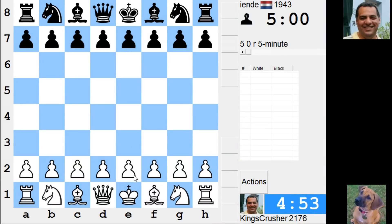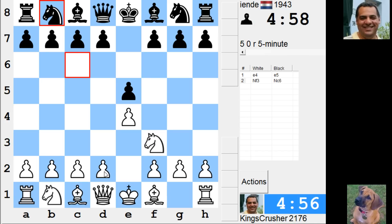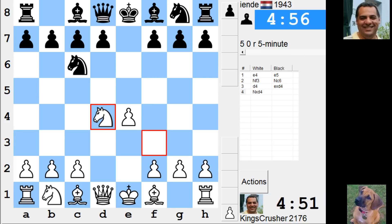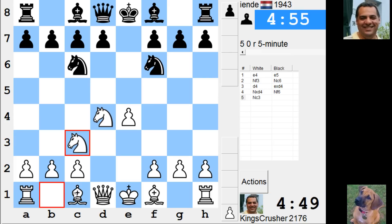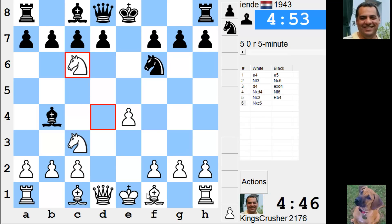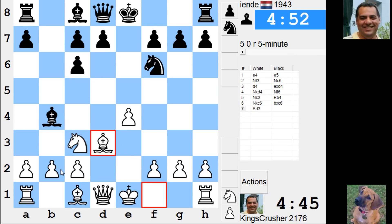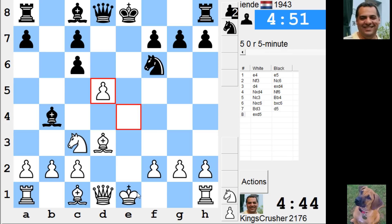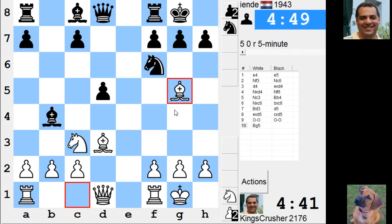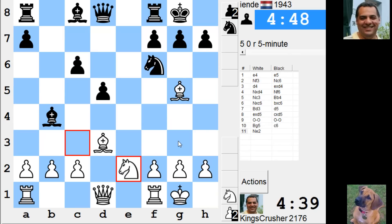Welcome to another exciting five-minute auto pairing. Let's try the Scotch Game — might be interesting or a gambit-like Scotch Game and see how this pans out. I recognize this as an equalizing line for black, unfortunately.